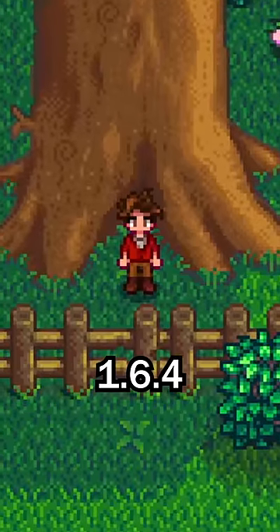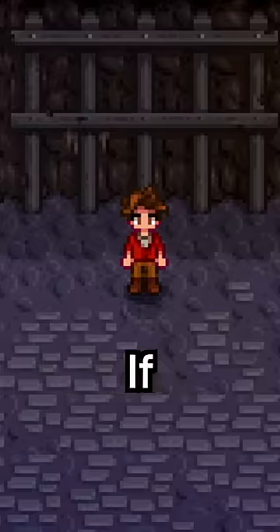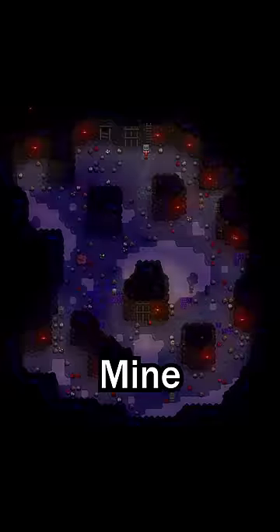So yesterday, the Stardew Valley 1.6.4 update was released. In the update, there are a lot of new features. If you get to the bottom of the mines, there are now 20 new alternate mine layouts.